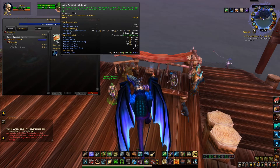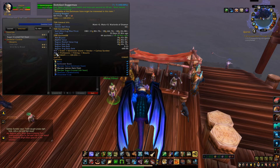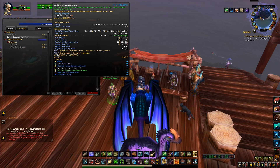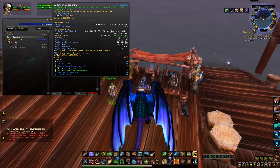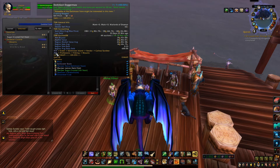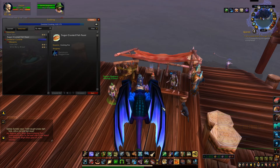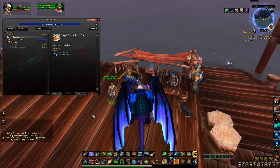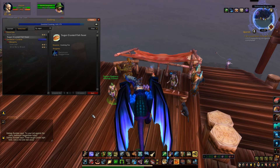It's great for raids, parties, and mythics. If you don't have cooking, you can still sell the fish alone — when eaten, each fish restores five percent of your health and mana per second for 20 seconds, and each fish sells for 19 gold at a 0.25 sell rate. That's how I make my gold at the Dark Moon Fair. I wish you all the best with this farm, happy gold making, and have a great day!